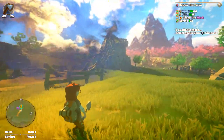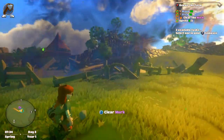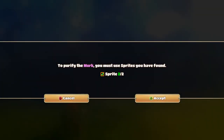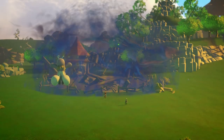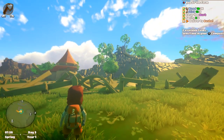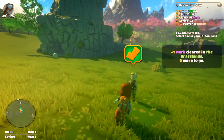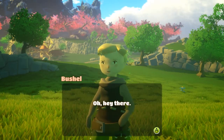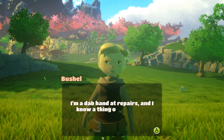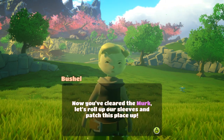Are we actually going to use up our fairy friends? How does this work? That was done. Oh hey there — I'm Bushel, Minnie sent me to help you out. I'm a dab hand at repairs and I know a thing or two about running a farm. Now you've cleared the mark, let's roll up our sleeves and patch this place up.